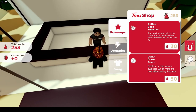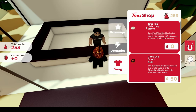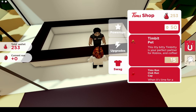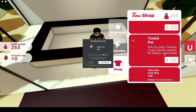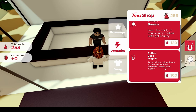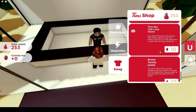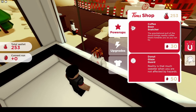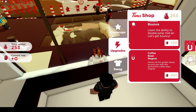So what can we buy here? We have 250 beans. We can buy some power-ups: 'Gravitational pull of the donut brings nearby coffee beans toward you as you run by.' 'Donut glazed guard — reality is that much sweeter when you are not affected by hazards.' We want some swag — I want a Tim's run club long sleeve. I also want a donut, an ice cap hat. Oh my God, there's a Timbit pet! But that costs actual Roblox currency — insufficient funds. So these power-ups cost beans, but the swag costs Robux. If I was a slightly more influential YouTuber, I would love to ironically but unironically buy some swag.